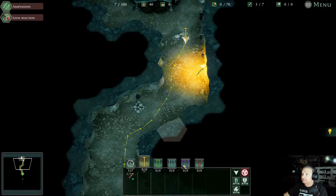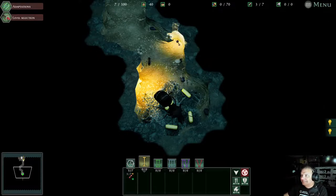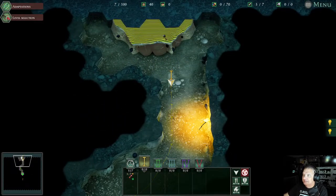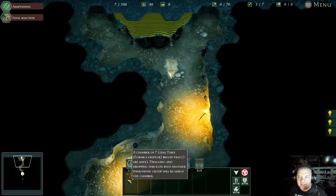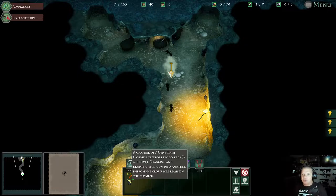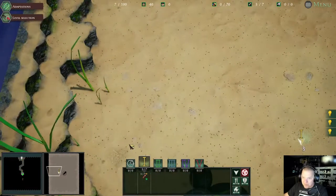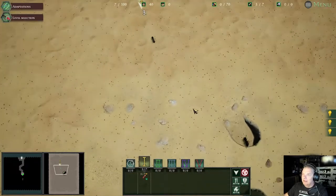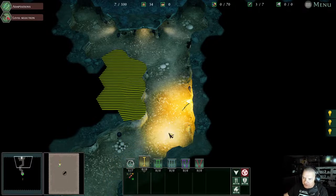The game narration plays: she has already started to spawn — incredible. I love this game. The formicarium is sort of like your home and everything will happen in here. When you go through different challenge stages and such, all of it happens through here. So we're going to go up here — he said he put some food up here. All right, fine, we're going to go ahead and dig a little down here and then we'll do the first mission and get some serious food.